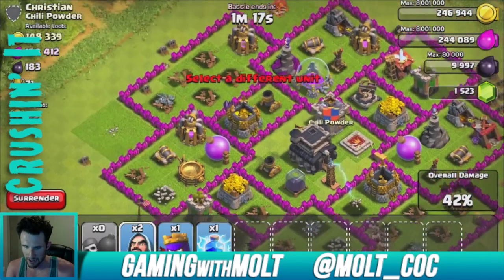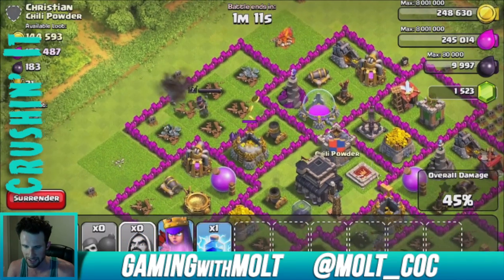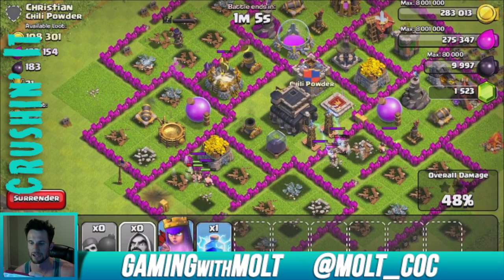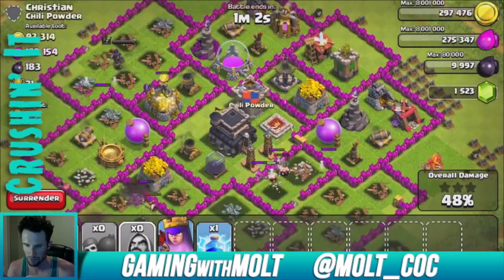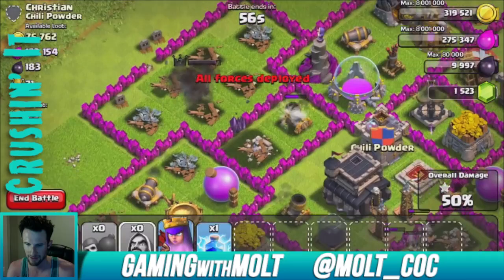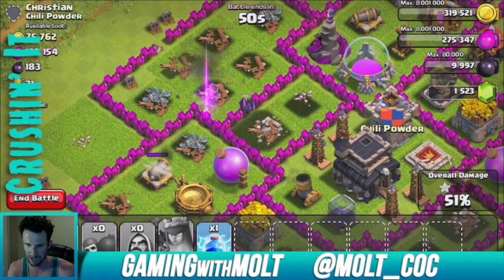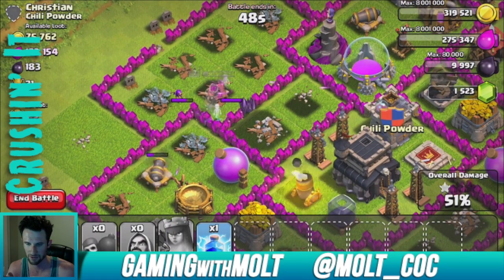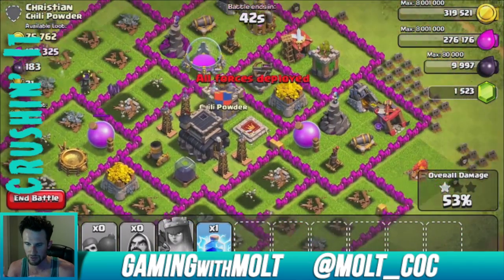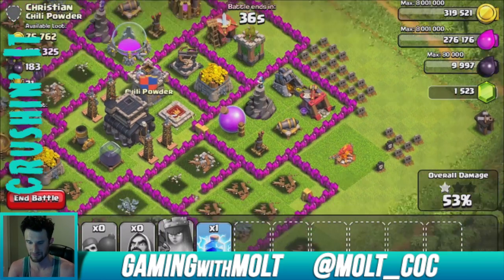Drop off a couple of wizards there, and we're going to bring our archer queen in as well. Archer queen is going to take out all that gold. The barbarians in the top right are doing pretty good work. The archer queen is perfectly fine — none of these defenses are really that threatening. She's in range of that expo so I'm going to make her invisible. There she goes — she took out the cannon and cleared the rest.